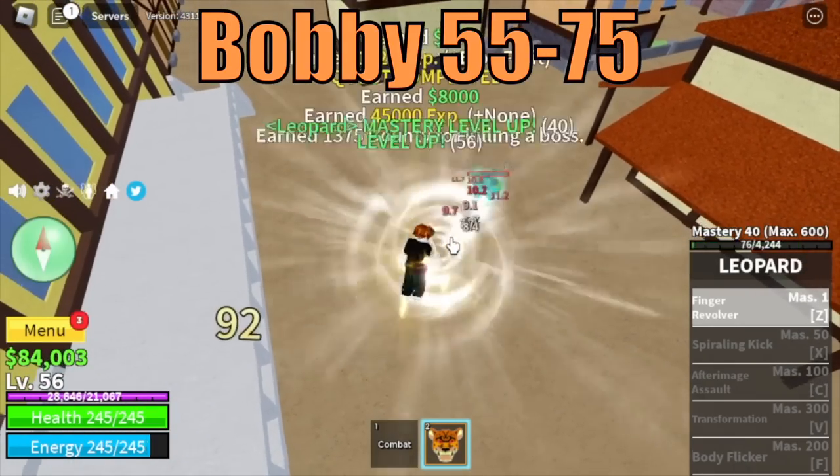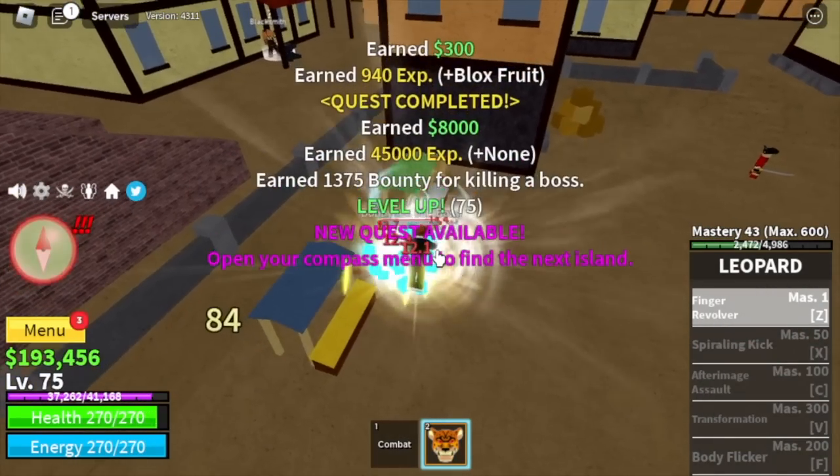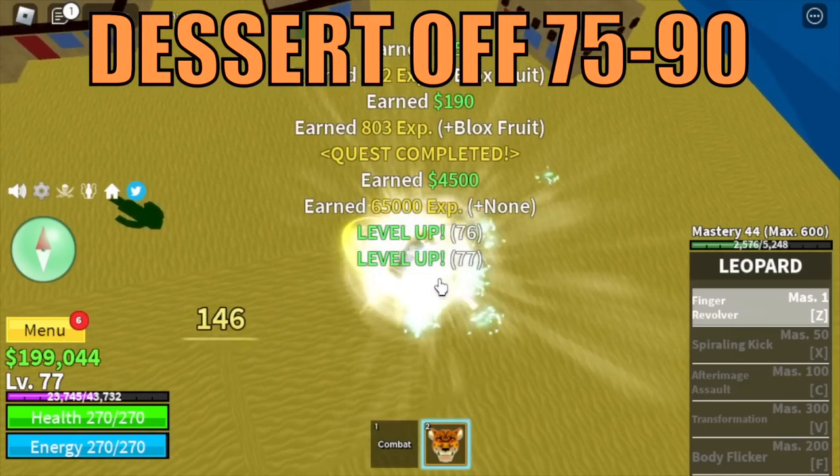At level 55 you can start defeating Bobby until you reach level 75. After that, next island is the Desert. Target mob is the Desert Officers until you reach level 90.